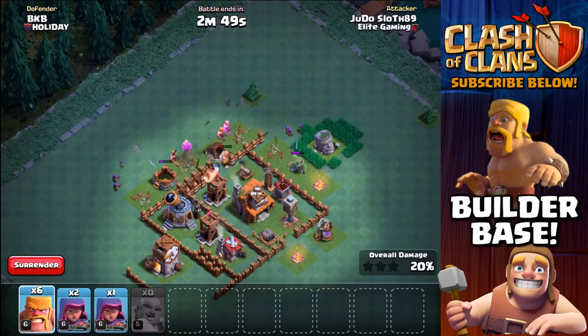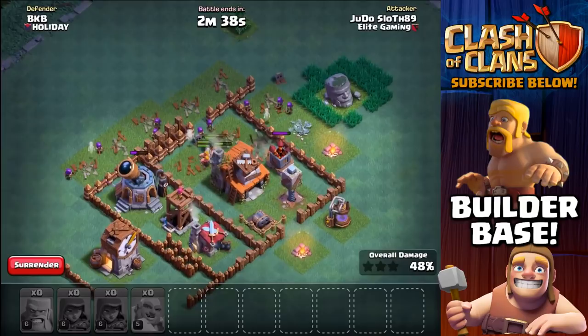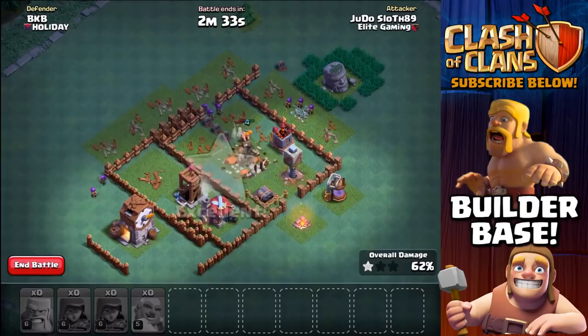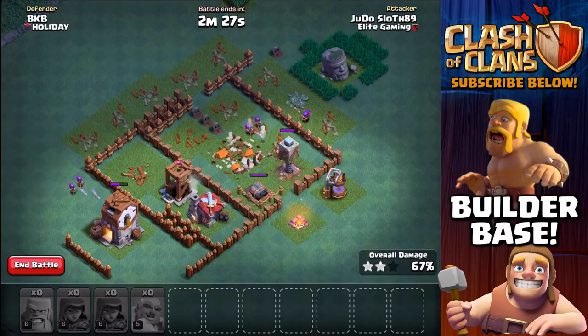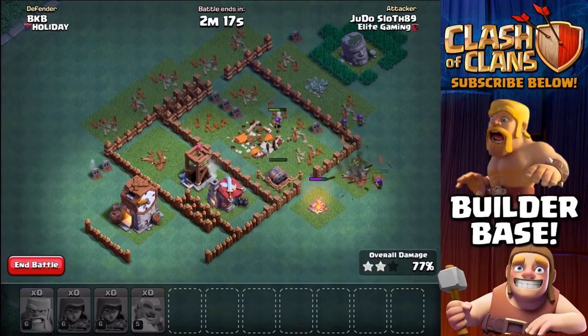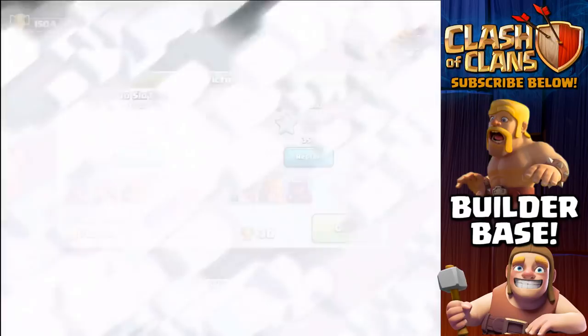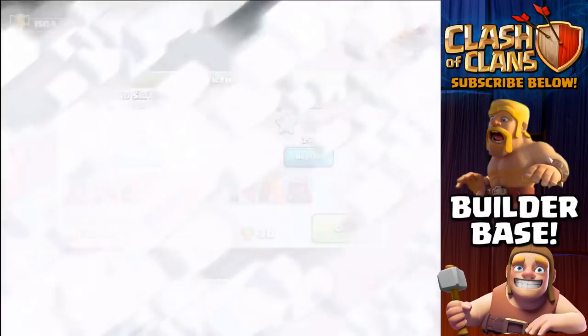Barbarians come in to try and create this funnel, and then I'm really trying to target the rest of the archers towards the Builder Hall. There was a bomb that went off — very devastating for the barbarians. The crusher is also going to do a lot of damage once they get through. We are pushing for the two star here, and we're going to be able to take down the crusher. The archers get slowly picked off by the archer tower and we don't get the three star, but at 86% it's definitely going to be tough for our opponent.